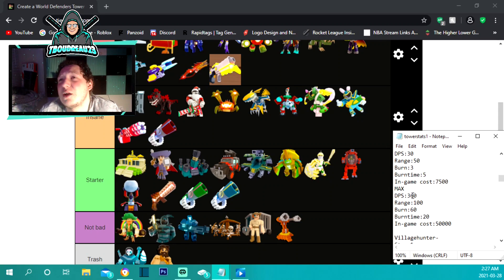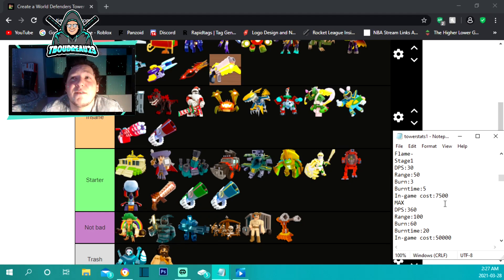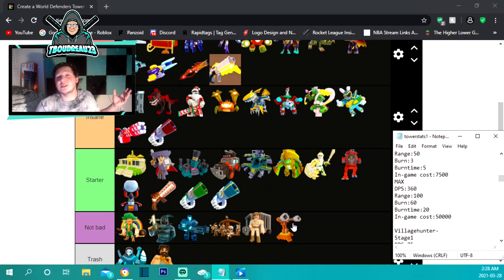I used to absolutely love the flame tower. To start it costs 7,500, does 30 damage per second, has 50 range, 3 burn damage lasting only 5 seconds — so you're barely getting 15 extra damage out of it. Maxed out it does 306 damage, 100 range, 60 burn damage for 20 seconds, and costs 50,000. Looking at all the towers now, it's under not bad.